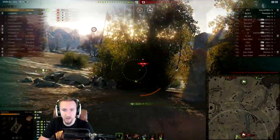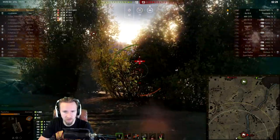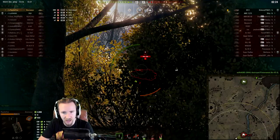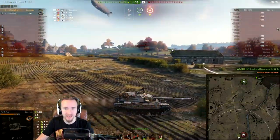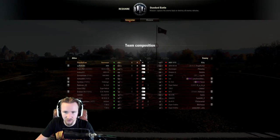I immediately get into a bush — the M12 hasn't spotted me but he wants to try and run me down to spot me for the AMX. I'm not going to have that. I pull back behind the bush and fire through it to shut down the M12, and during that moment, to my surprise, the M44 on our team actually manages to shut down the IKV.